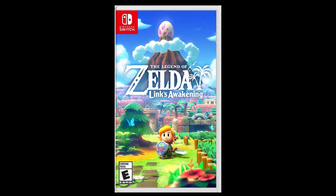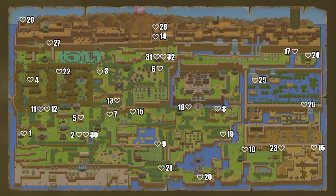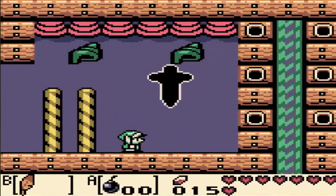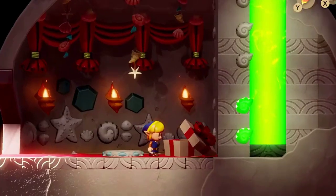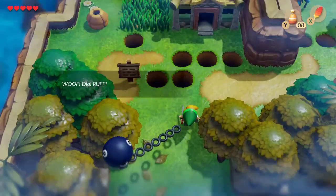It's a jumping-off point. They did want to pad out the game's length, so they put in more pieces of heart and more secret seashells. Instead of having 20 to get the sword, now you've got 40, and a total of 50 shells can be found. For a certain amount you get the seashell locator, which works like Bow Wow when you have him — woof, dig here, ruff.